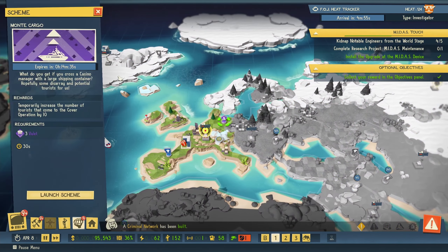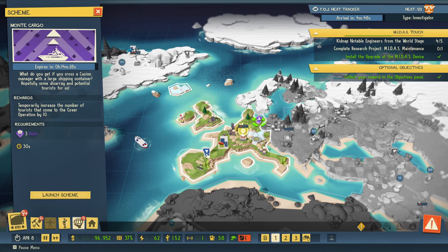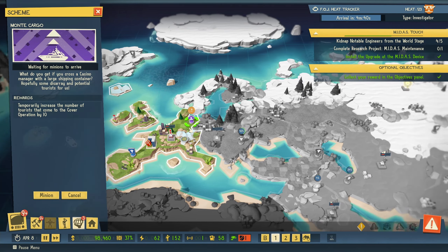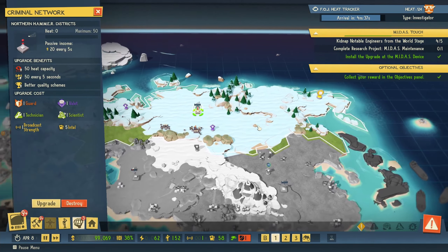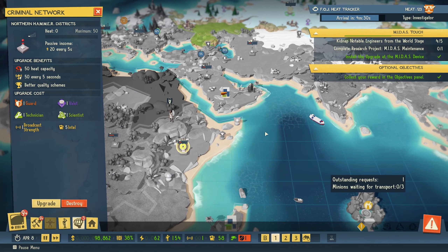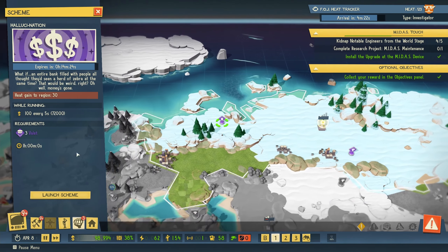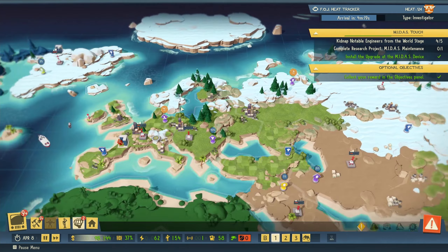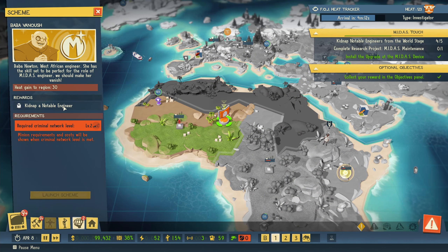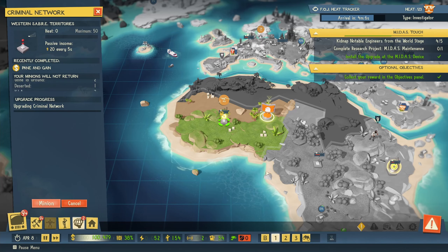Increased number of tourists. This removes heat. Maybe we should try one of these. The notable engineer isn't there. Gonna get money. Where is that notable engineer? Right in my face. I need a criminal network level two — of course I need that. Confirm that, and let's do it. We are doing that mission over there, let's speed things up a little bit. This one will be quite fast to get done.